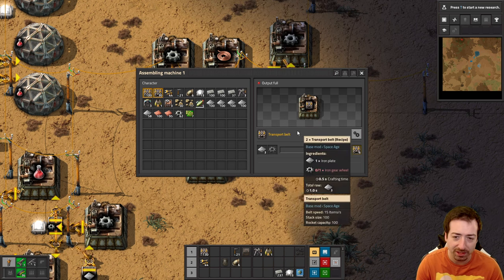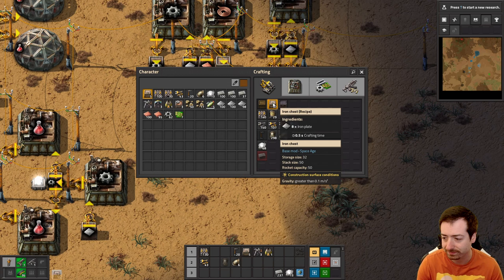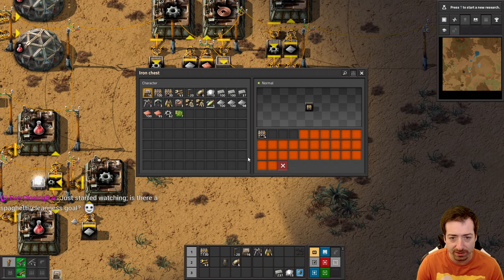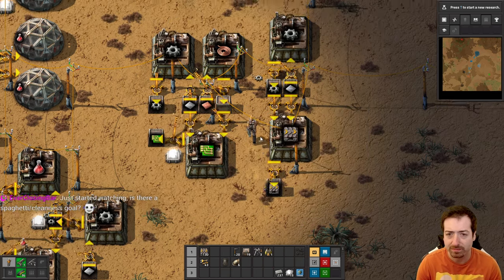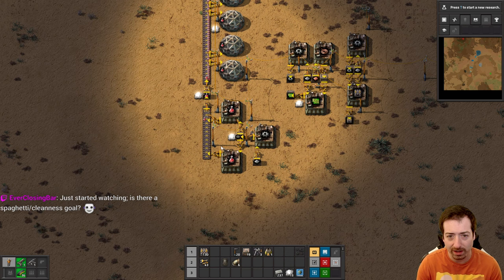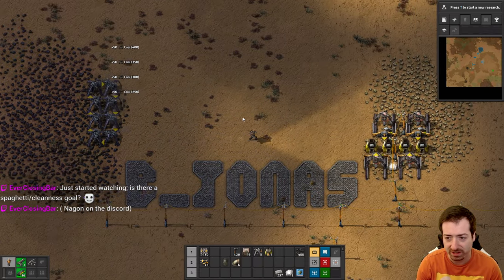This new interface — even though it's only a little bit different — is wigging me out to see an item over here. There's a ghost out of iron chests. We'll get some belts going. Is there a spaghetti/cleanliness goal? Medium. I don't mind some spaghetti, but I don't want to rush things and skip clean builds forever, because eventually that will come back to bite me with technical debt.